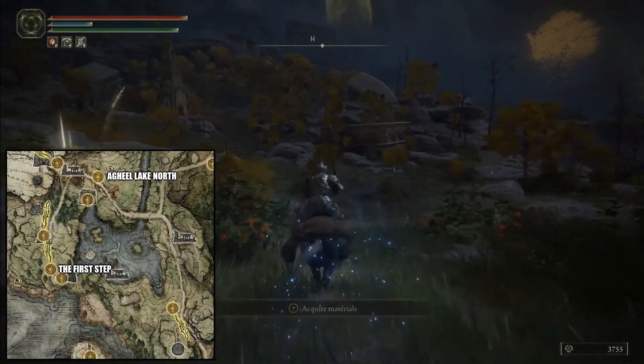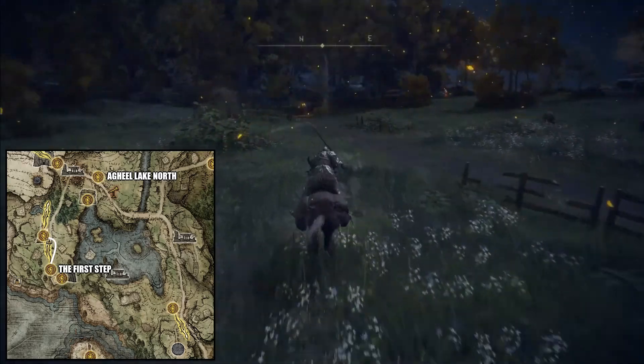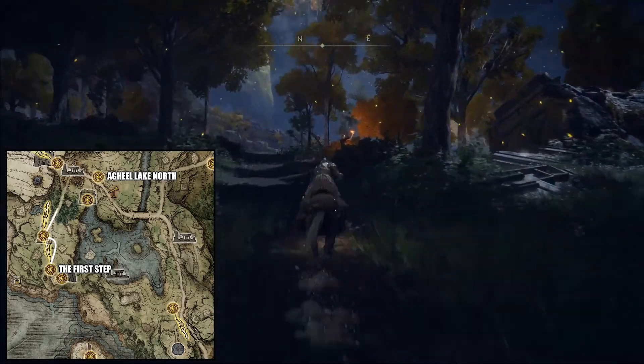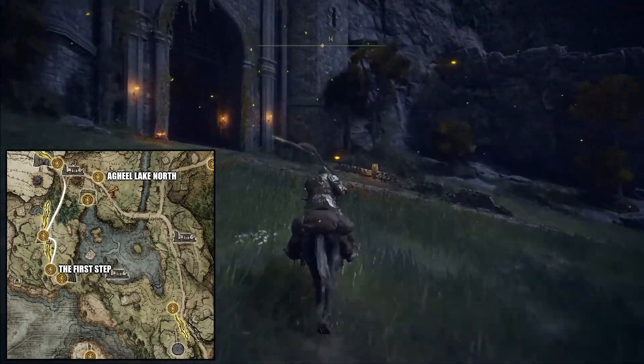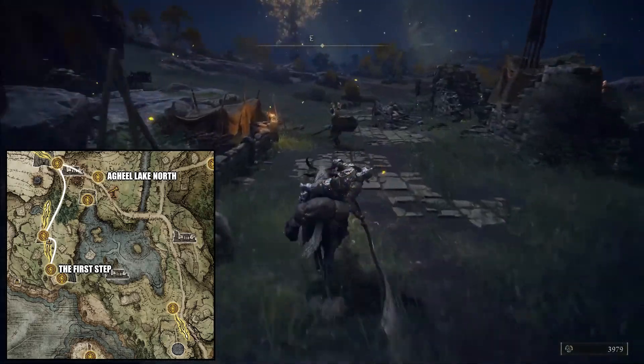Here's how to get the Dismounter in Elden Ring right from the First Steps Grace. The main reason I personally wanted this weapon and added it to the list was because it's the same weapon category as the Bloodhound's Fang and super easy to get right at the start of the game. Plus, with it being a standard smithstone weapon, not somber, it felt like the perfect offhand to pair with the Bloodhound's Fang.